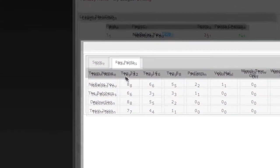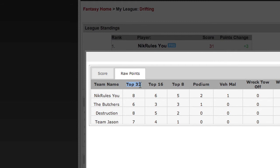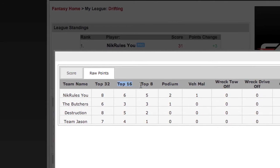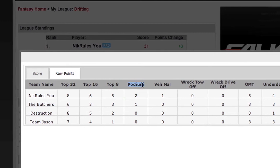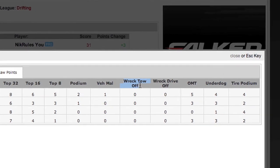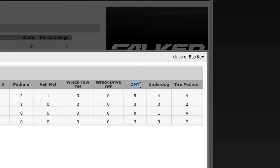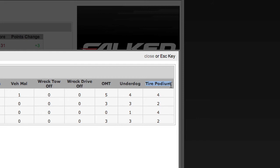Let me break down the 10 points section real quick while we're here. 1 point will be rewarded to your team if any driver on your roster makes it into the top 8. 1 point will be rewarded to your team if any driver on the roster makes it onto the podium. 1 point will be rewarded to your team if any driver on your team has some sort of vehicle malfunction. 1 point will be rewarded to your team if any driver on your team wrecks and is able to drive off on his own will.